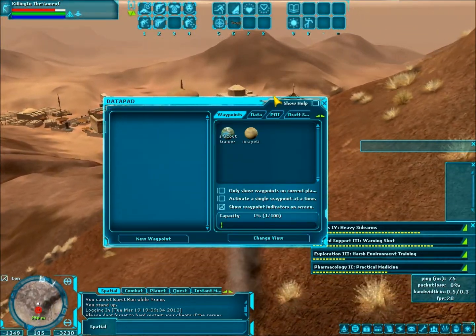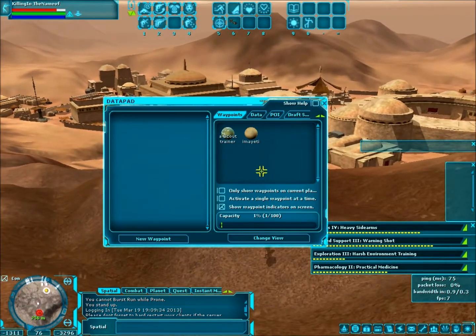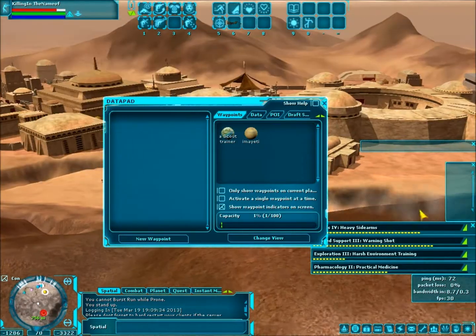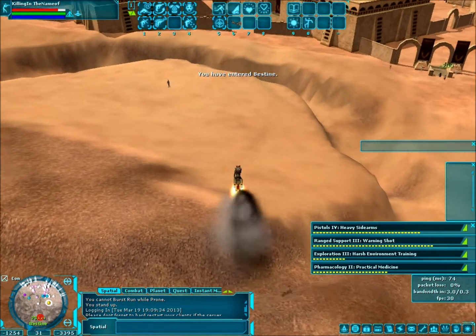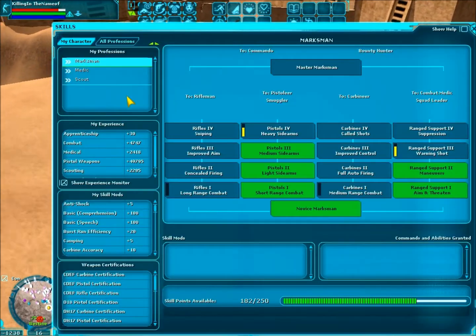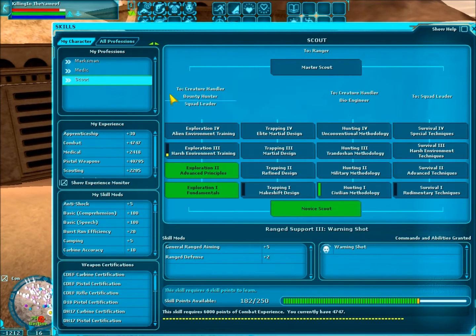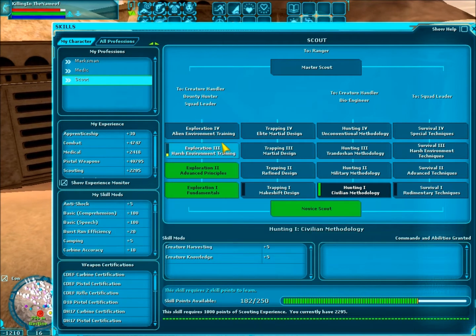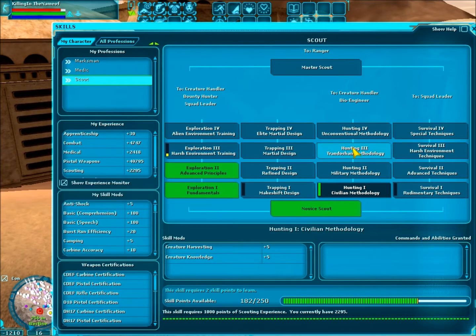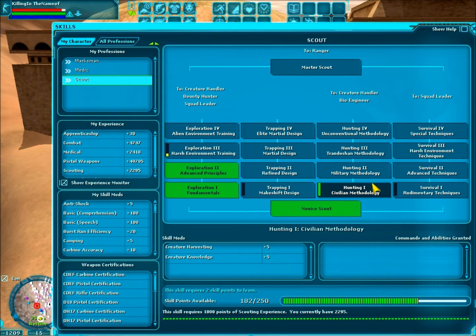The first thing you want to do is gain the correct amount of XP for what you want. I'm just giving you an example here. Once you have the amount of XP required for the box you want — say I needed hunting one, easy one right here — hunting one requires 1000 scouting XP. I have 2295, quite a bit of scouting XP for this one. Overkill.